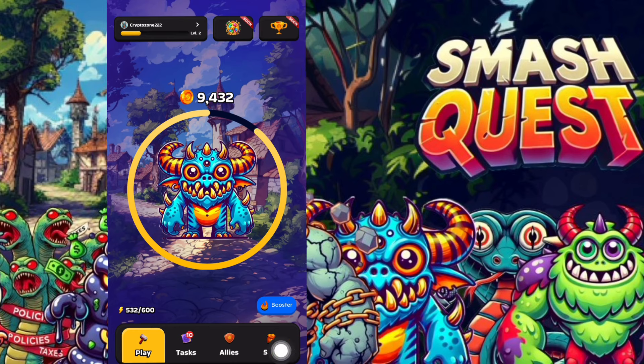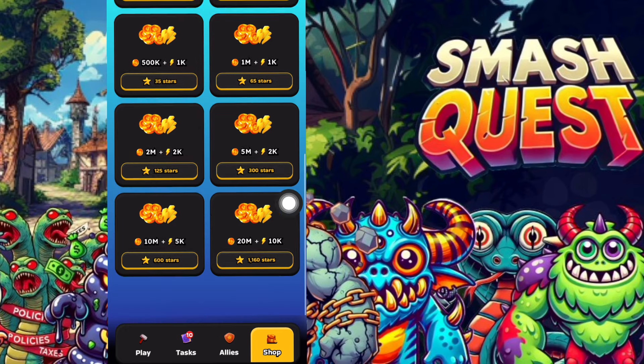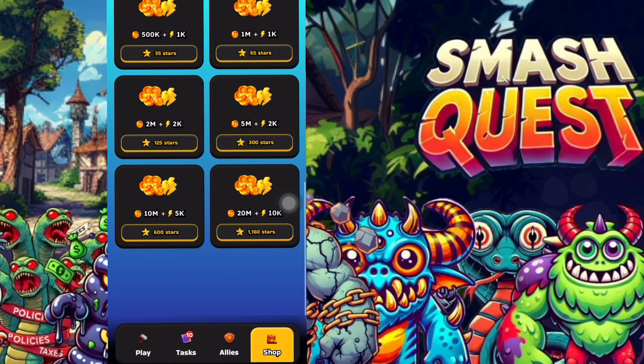You can also buy features using the in-game Shop. In the shop, you purchase coins and energy using Telegram Stars. Options include: 20,000 coins and 1,000 energy for 5 stars; 100,000 tokens and 500 energy for 10 stars; 250,000 tokens and 750 energy for 20 stars; up to 10 million tokens and 5,000 energy refills for 600 stars; and the highest tier — 20 million tokens and 10,000 energy refills for 1,120 stars.